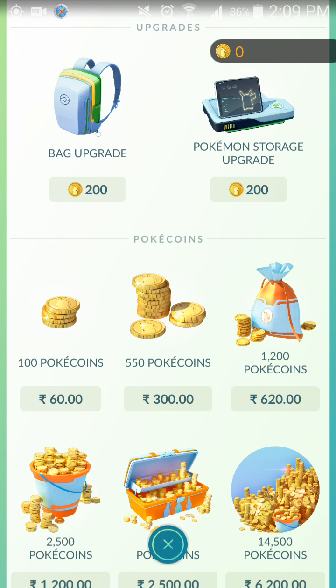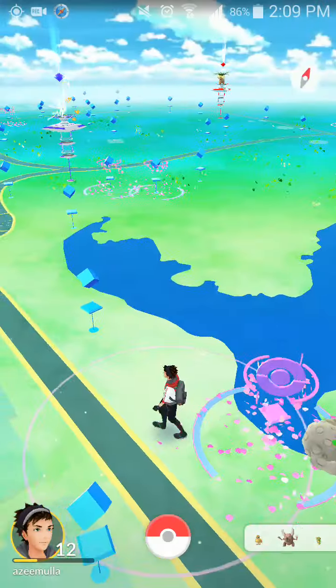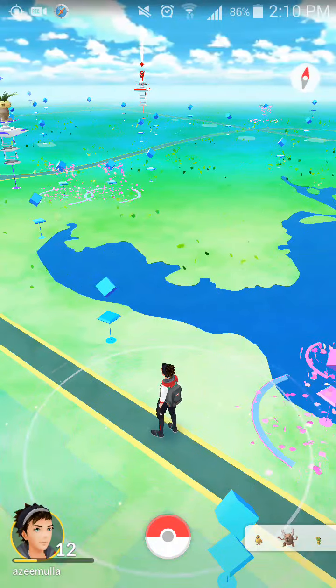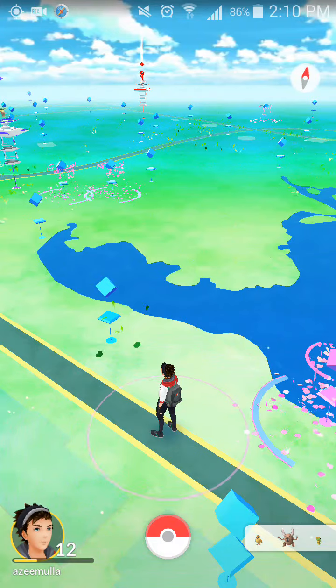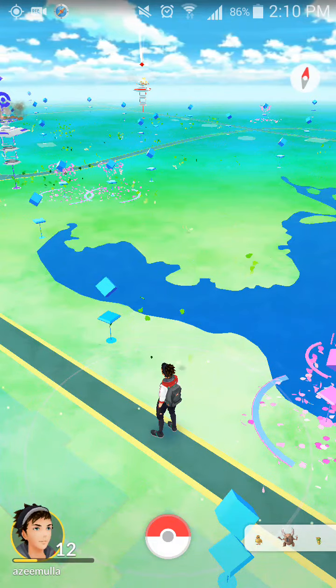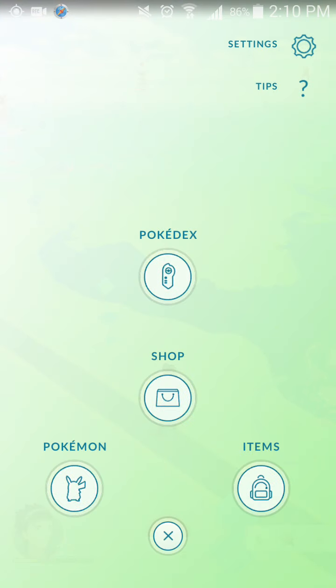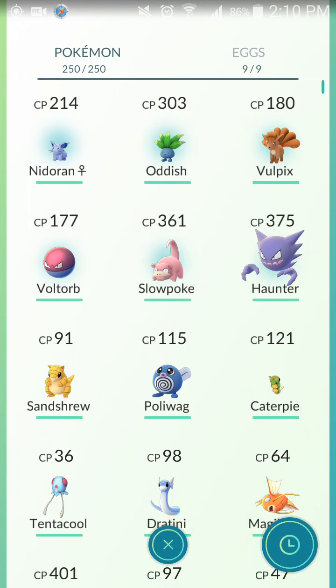But there is another way to avoid this error without spending coins. You have to remove existing Pokemon from your bag. To do that, click the ball icon and then click on Pokemon. It will show all the Pokemon in your bag, with the total number you have caught displayed at the top — in this case, 250.